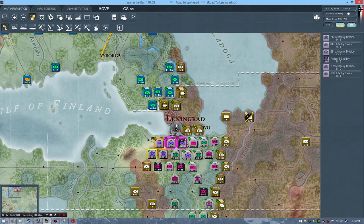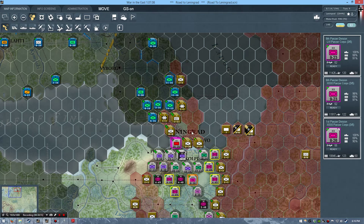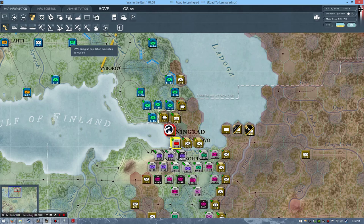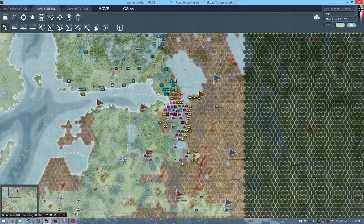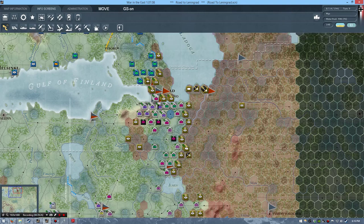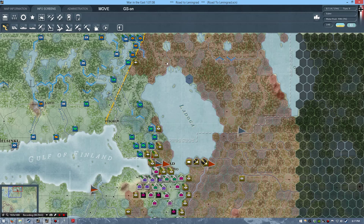We managed to capture Leningrad proper — that is quite the achievement! Now the only issue is pressing through the remaining area. We managed to hold the vast majority of Leningrad. If I were to tally the game right now we'd grab 500 points for Leningrad proper, which cancels out pretty much everything else. I think we've done pretty well. With that, we'll end things here and continue next time in War in the East. Be sure to subscribe to the channel — I'll be posting more War in the East scenarios as time goes on. I'd be delighted if you join me for another mission later on. Bye-bye for now.